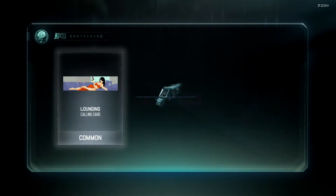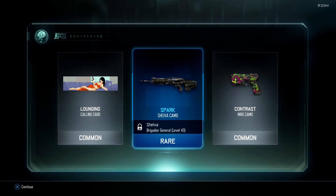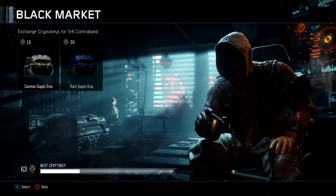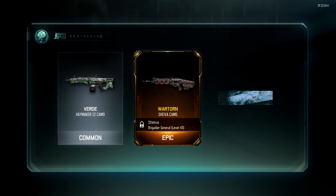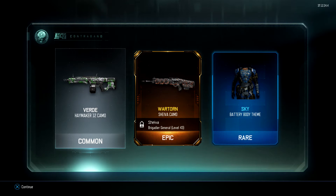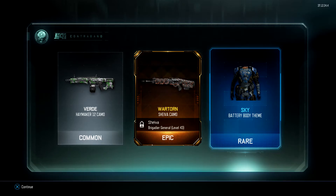At this point I've already unboxed quite a few of these supply drops and I've already got a decent amount of the common camos. Oh, we got Spark for the Shiver — damn, that was cool! I can't really tell exactly what it is but I will check that out in game. So we've got Violet for the Haymaker and Spark for the Shiver. I'm seeing yellow flashes — yes, we got the War Torn for the Shiver as well! I think I got that for the HVK in my previous video but didn't really showcase it. We've got three decent camos and a rare Buddy theme for Battery — that's a pretty decent bit of loot.